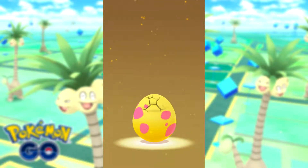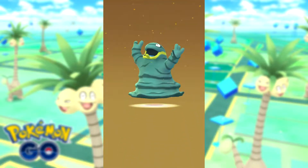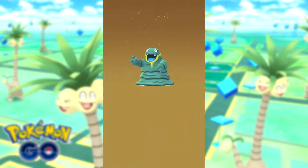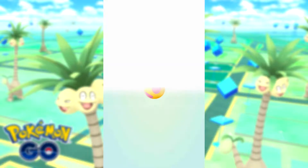Here's egg number 2. Grimer! I like how he's got like a green colour and like a yellow sort of beard-ish beard looking thing. Hahaha.